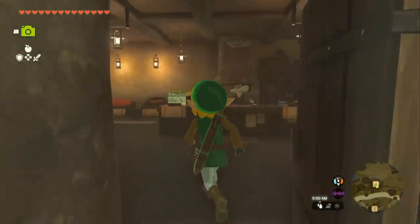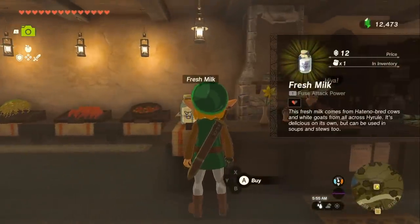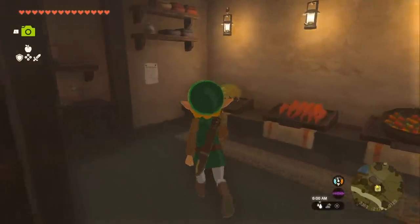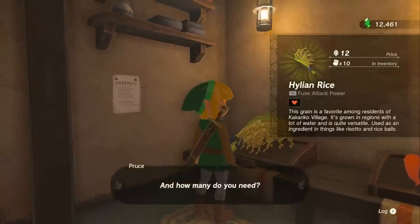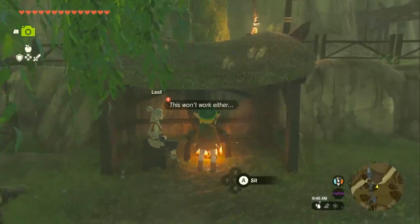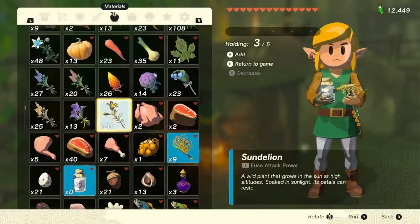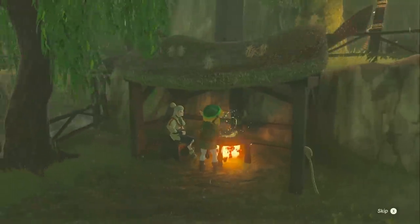Let's just run inside the store, and they'll have some milk here for sale. You can't get this anywhere else but here, so just buy one of these. And if you don't have any Hylian rice already, you can buy some here too. Once you get your Hyrule herb and milk, head back to Kakariko Village. Then you're going to hold the milk, the Hylian rice, and a Sundelion.